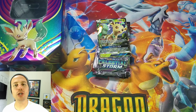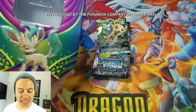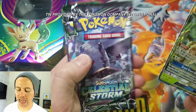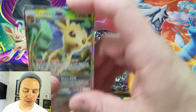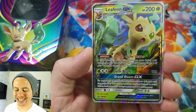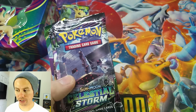Hey, what's going on guys, Pokemon Unwrapped here. Welcome back. Today we have our last tin that the Pokemon Company International hooked me up with. It is this beautiful Leafeon GX tin. I've already gone ahead and opened it up. I'm going to put this card into a sleeve and protect it. Leafeon GX, and this is the Sun and Moon promo number 146.